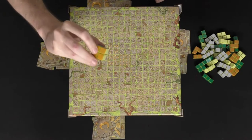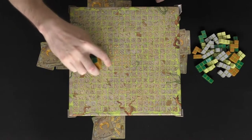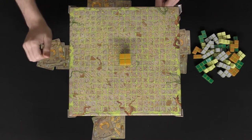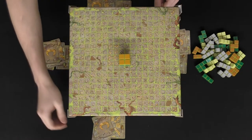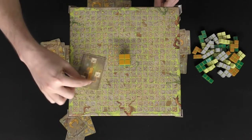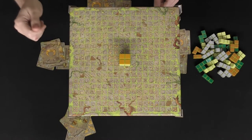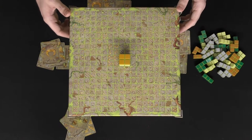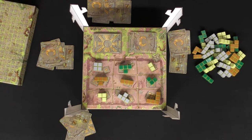Depending on the number of players, you place the starting block with gold sides on the bottom and top. In a two-player game you place it here; three or four players place it in a different spot. In a four-player game it goes right in the middle. The first player selects which way the block faces, checking their enigma card to determine what's best — for example, if they have white they'll want white facing them.